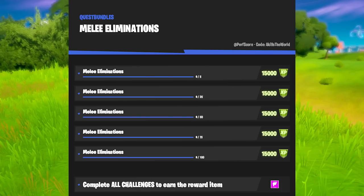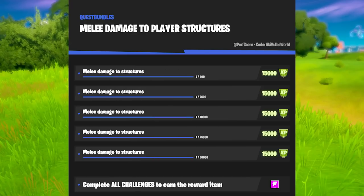Getting 100 players with a pickaxe doesn't seem worth your time, so my advice is don't go for this one. Then there's sofas, bats, or chairs destroyed with a pickaxe — I recommend landing in Weeping Woods and destroying all the sofas, chairs, and bats there, because they will also drop gold bars which lets you buy exotic or rare weapons from NPCs. Then there's melee damage to player structures — I know for sure this means dealing damage with a pickaxe to enemy builds, not your teammates' structures. When I was playing Team Rumble and broke the bottom floor connecting an enemy's build to the ground, his entire structure collapsed and I immediately got 1,800 towards my progression — so that goes very fast.